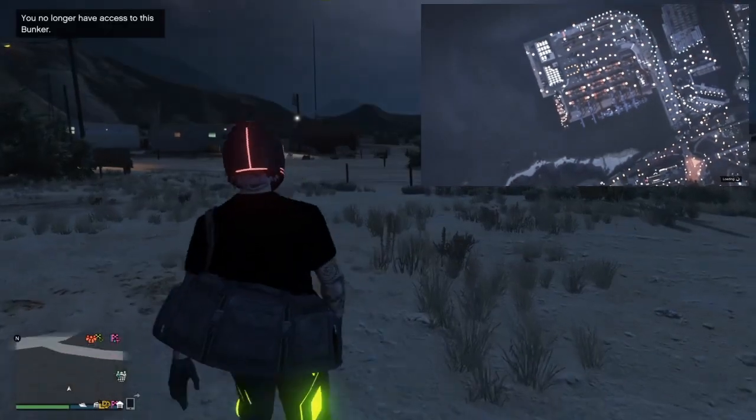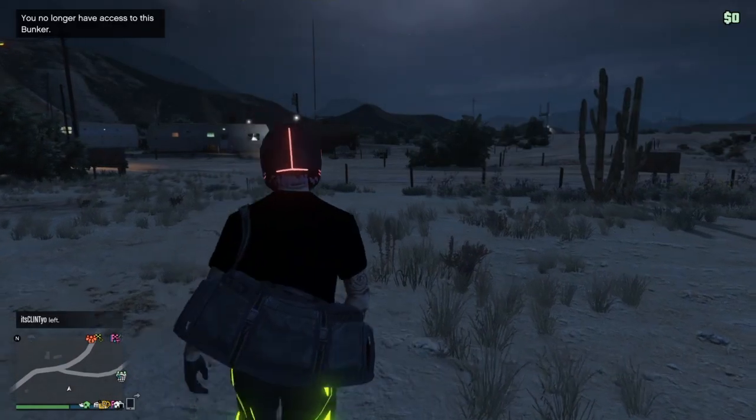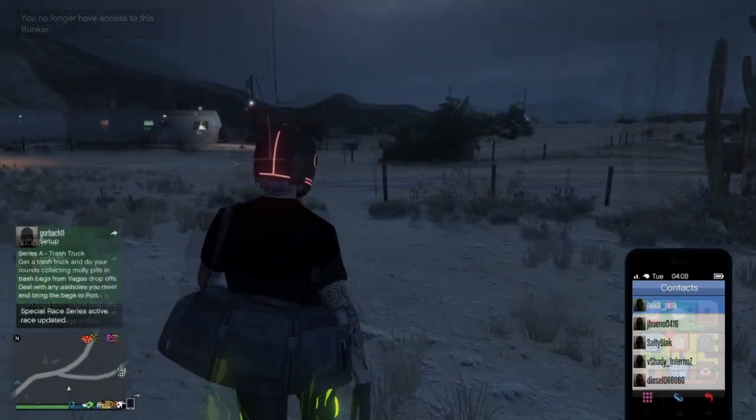If done correctly, it will glitch out like this. You're basically now in a normal bunker, and you want to wait for it to glitch you out. As soon as it does glitch you out, your friend wants to go and quit the session — it's vital that they do quit the session.